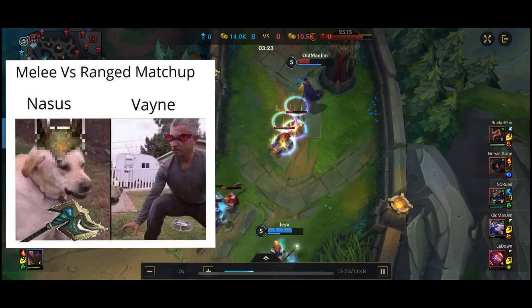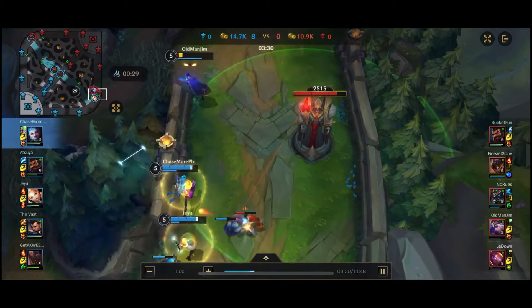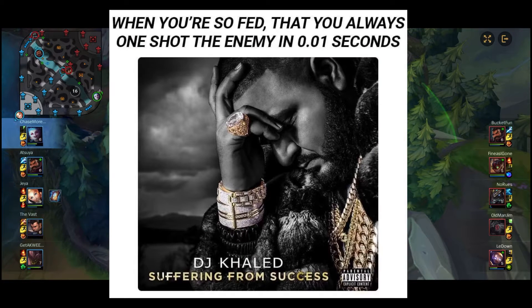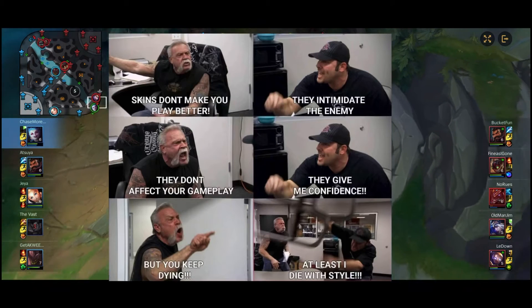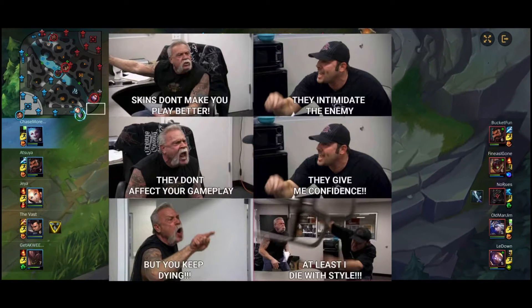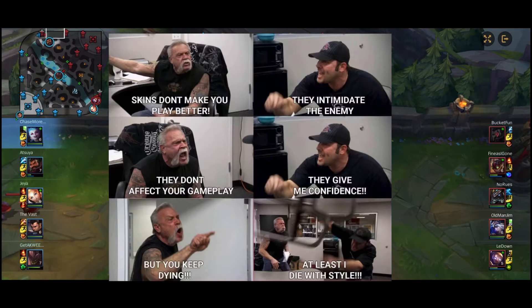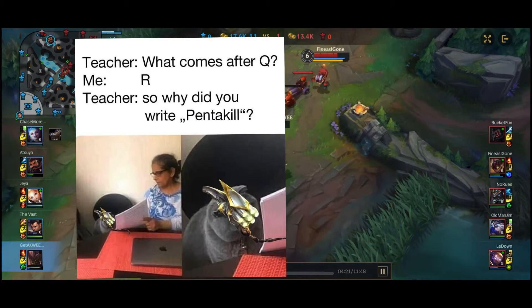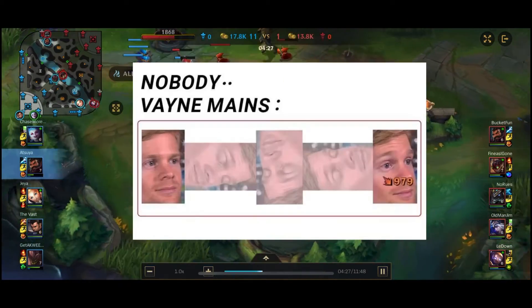The Dagger gives 15% attack speed. I decided to build Phantom Dancer second — you get 25% crit chance, attack speed, and a Spectral Waltz passive. The 5% move speed passive is similar to what you get on PC League of Legends. There's also a Lifeline passive: damage that puts you below 35 HP grants a shield that absorbs damage for five seconds, with a 90-second cooldown.